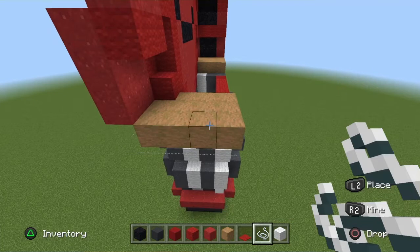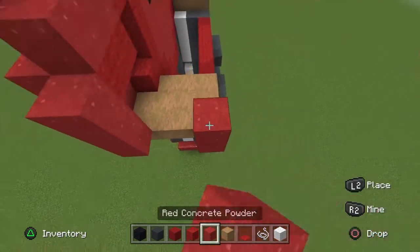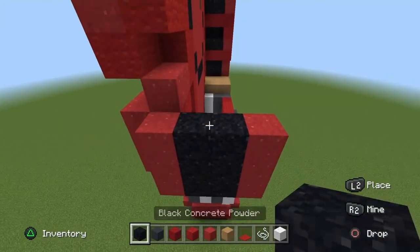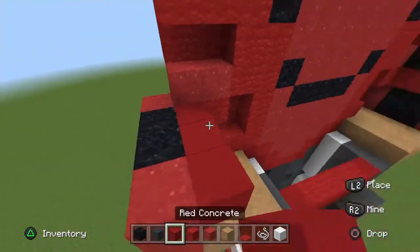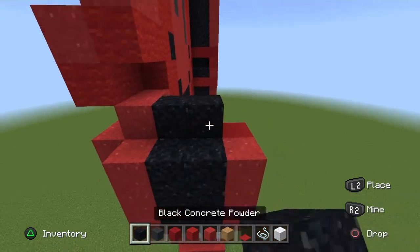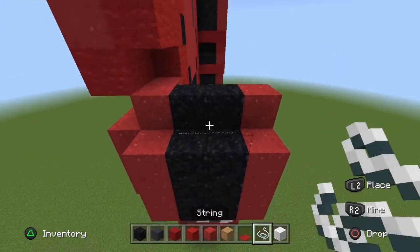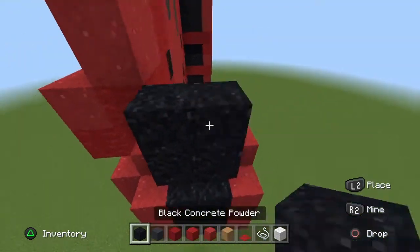Move it all the way across. On the ends go three red powder; in the middle do two columns of three black powder. Place a row of placement blocks, in the middle place two black powder and a red powder at the end. Place two string or barrier blocks on the black powder with a square of black powder on top.